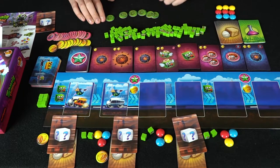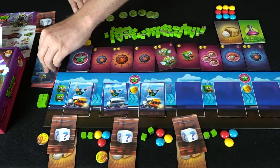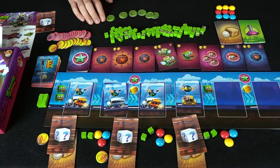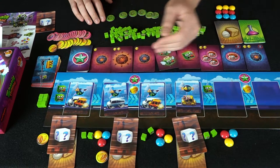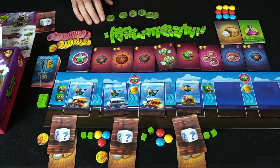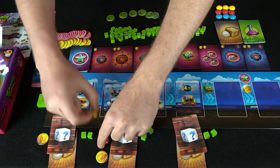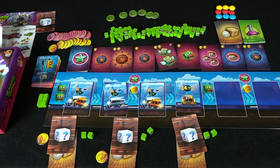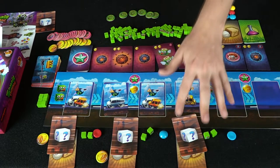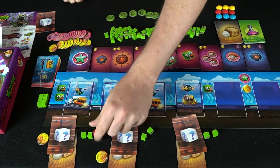One interesting round card is the team mechanic — it requires a combined total of four zombies. Players must team up, and they can talk, lie, or deceive each other. In the end, each player secretly chooses one of the three team tokens, then everyone reveals simultaneously. If two players both chose the same token and together have enough zombies, they succeed. Any player who ends up alone and doesn't meet the requirement suffers a penalty and loses zombies.